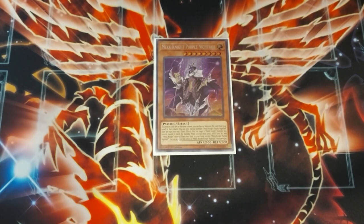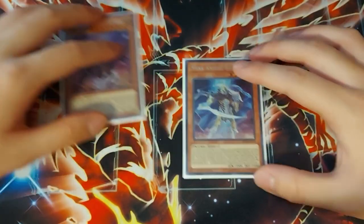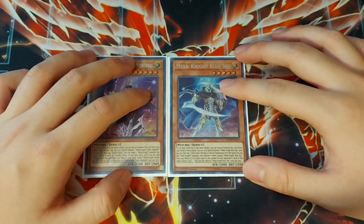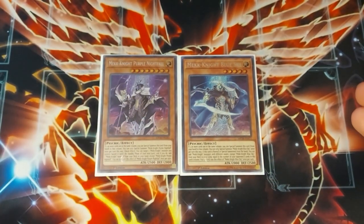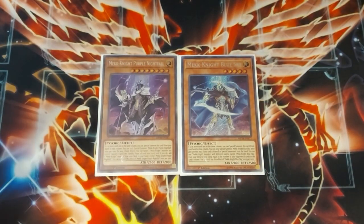They all have different effects when special summoned. Purple Nightfall is arguably the best one because during either player's turn, you can target any Mech Knight monster you control, banish it until your next standby phase, and then add one Mech Knight monster from your deck to your hand. What's great is you get a free body coming back next turn, and you also search another Mech Knight — like Mech Knight Blue Sky, which is the one you usually search. Once you search Blue Sky, you get to special summon it right away for free because the column is already set up.